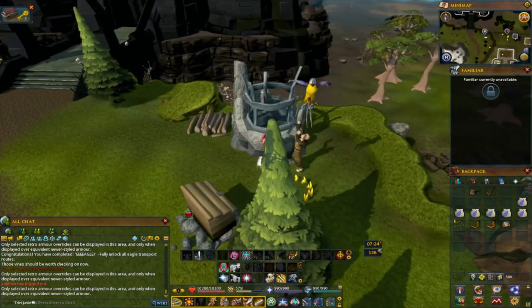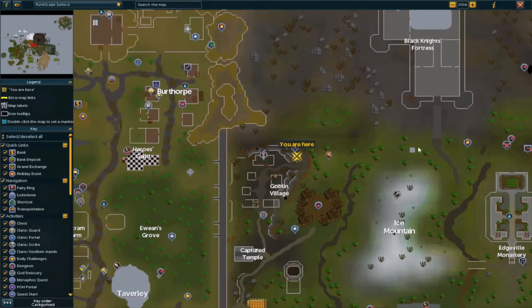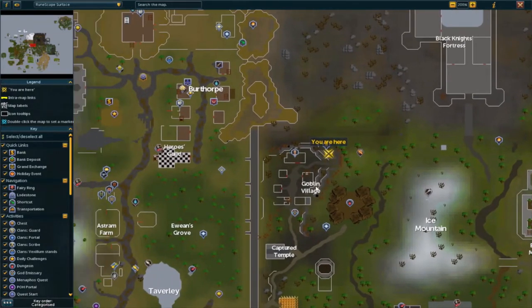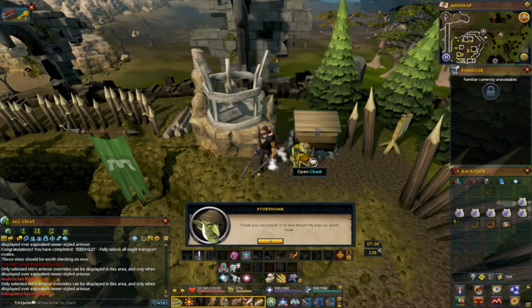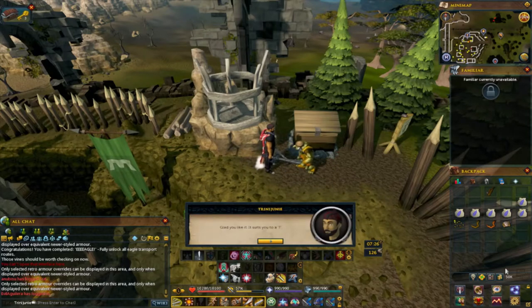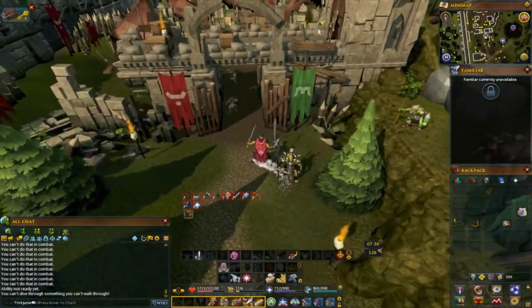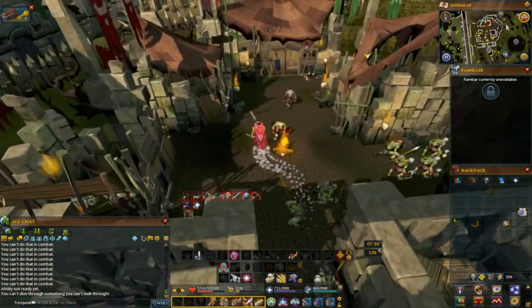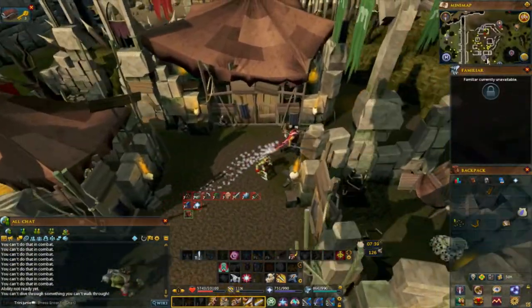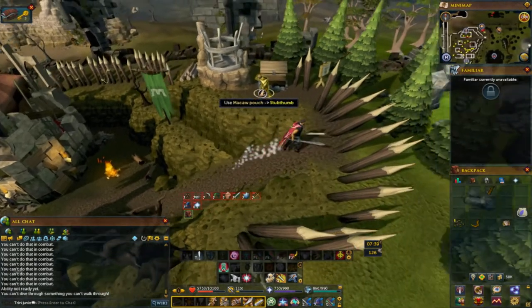Just west from the Black Knight's Fortress, go to the Goblin Village. Speak to Stub Thumb and give him the Davy Keepit hat. Also, one important reminder: don't forget to give macaw pouches to all of them, in addition to their special items — like I did forget. The last person to give to is Stub Thumb.